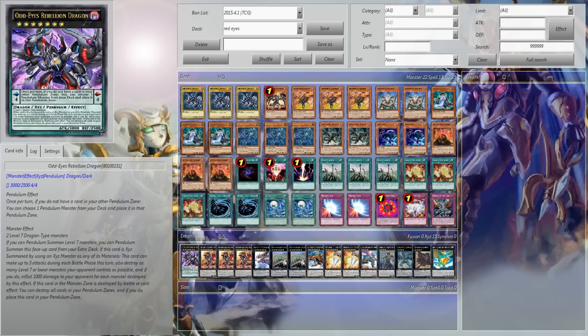The only thing this deck will ever summon is Rank 7s. I have a few filler spots in the Extra Deck. There are five Xyz monsters you pretty much will never use, but they're there just in case you get two Protector of the Shrine on the board. If you run Debris Dragon, you're going to see them a hell of a lot more often.